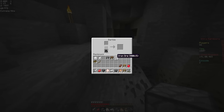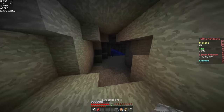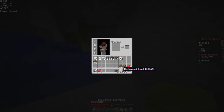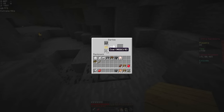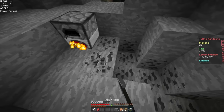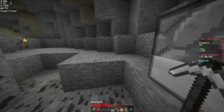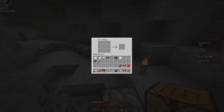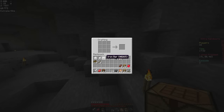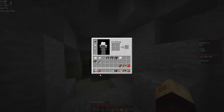Let's drop this down. Get the rest of this stuff smelted up. Need some more torches. Do we have any coal? Any spare? We'll just mine some. Leave that for smelting. Just going to wait to get this last piece of iron for my helmet. There it is. There we go. We got a helmet situated now. That's wonderful.